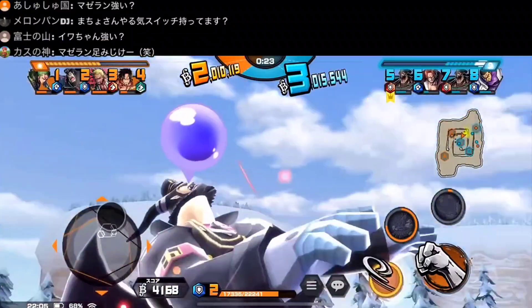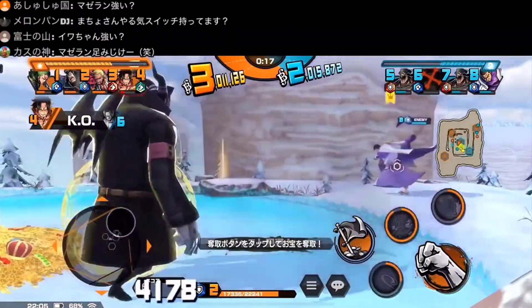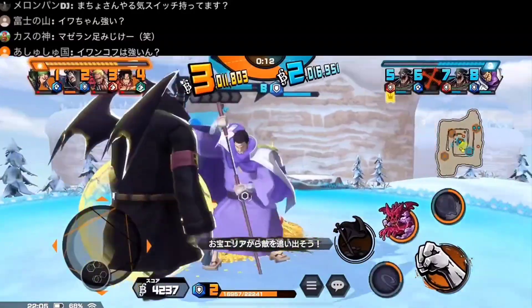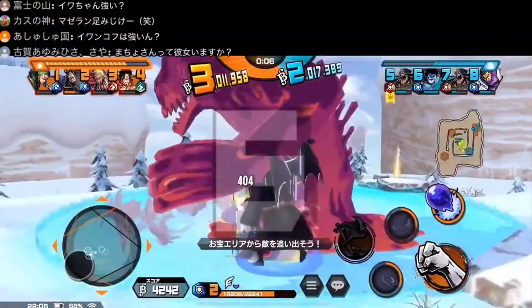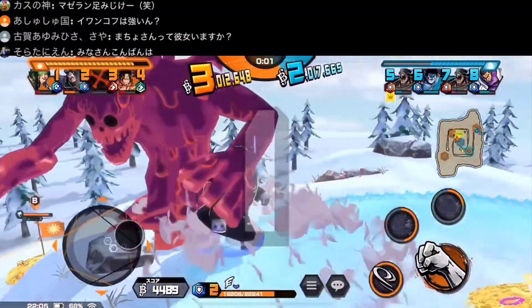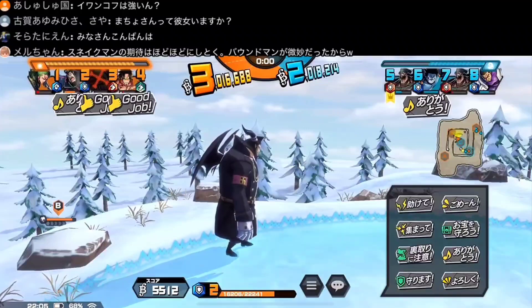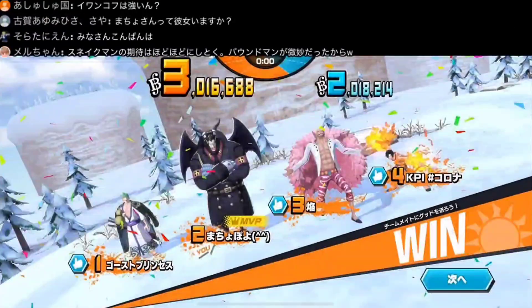I feel like Magellan is very, very similar to Big Mom. His normal attacks honestly are quite bad — very slow and the range is not insane. But you are compensated by a decently fast skill cooldown reduction, because you keep taking damage while having damage reduction.